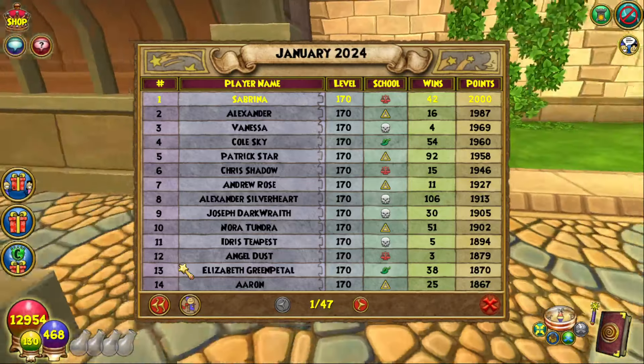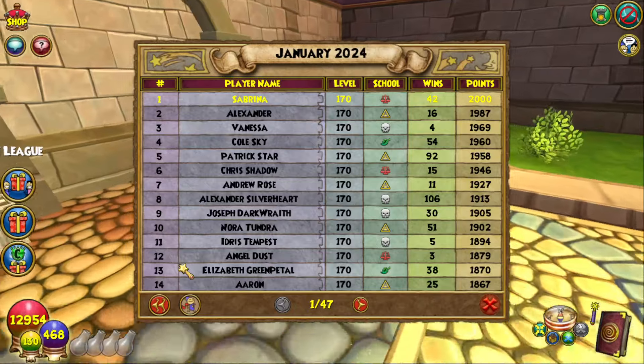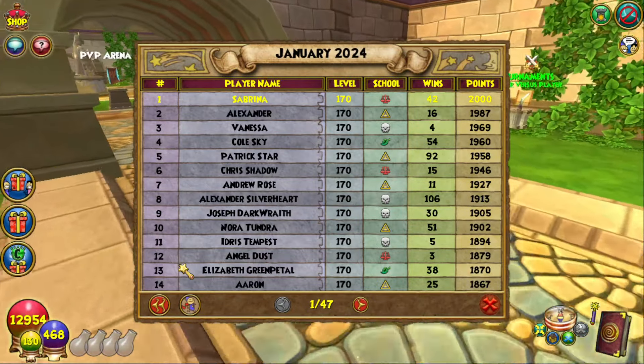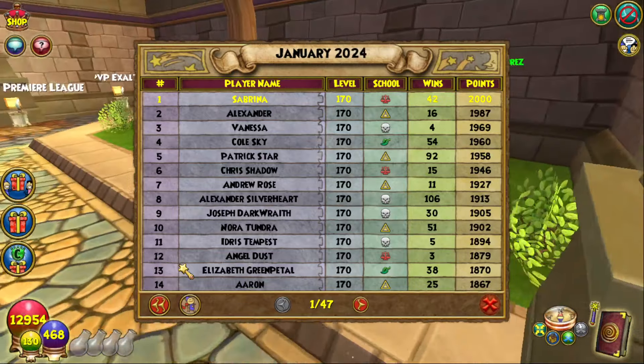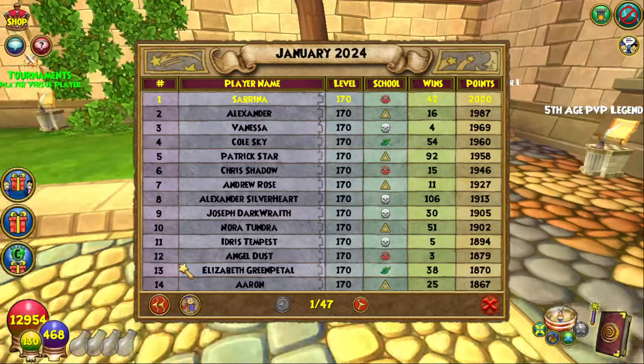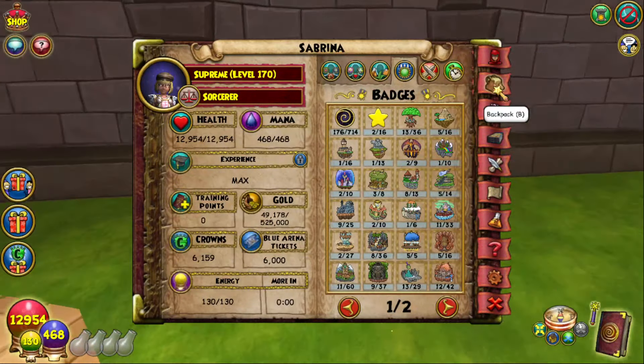Not too shabby. We have my Myth Wizard at number two, then we have my Death Wizard at number three, third place. So not bad, guys. We're chilling — got the Balance at 2k, very cool.